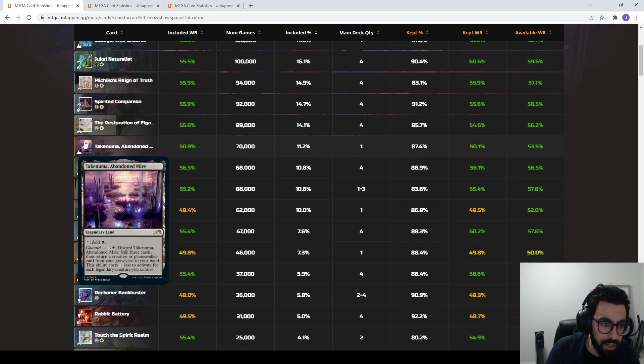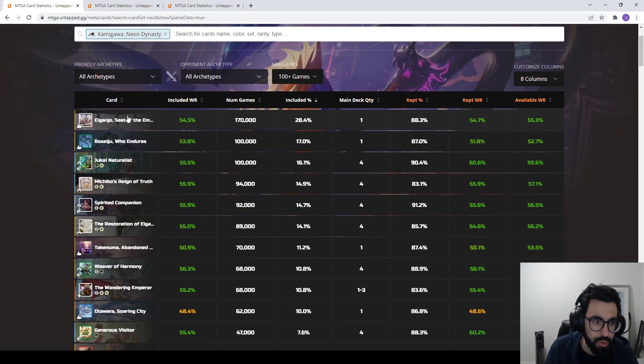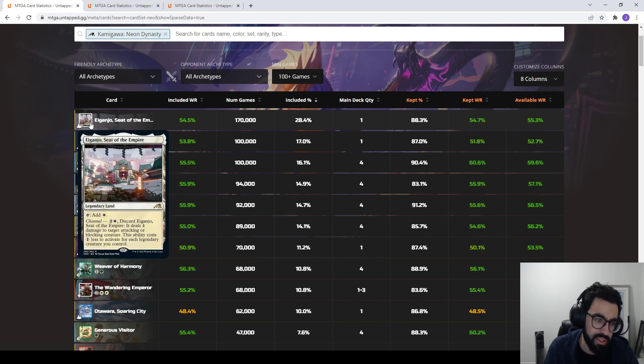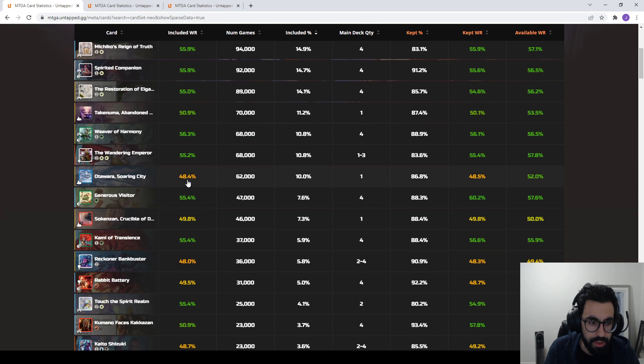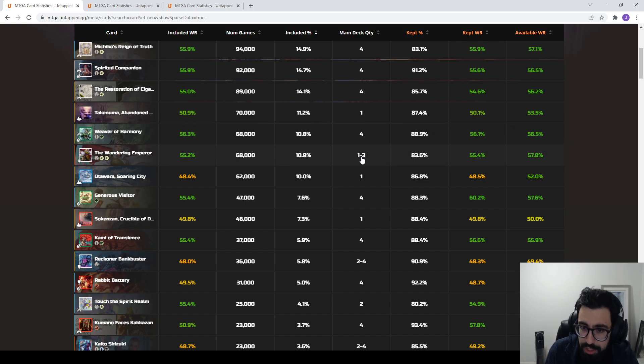Then we see the black channel land with a lower win rate but still good representation. The nice thing with these channel lands is that they're rare lands, but you really only need one, maybe two at most. I like playing two in mono-white because it's basically a spell — three mana, deal four — that also happens to be a land. The Wandering Emperor is the most played Planeswalker; this card fits a bunch of shells, seeing play in one to three copies depending on the list, and I've been impressed with it in a variety of decks.